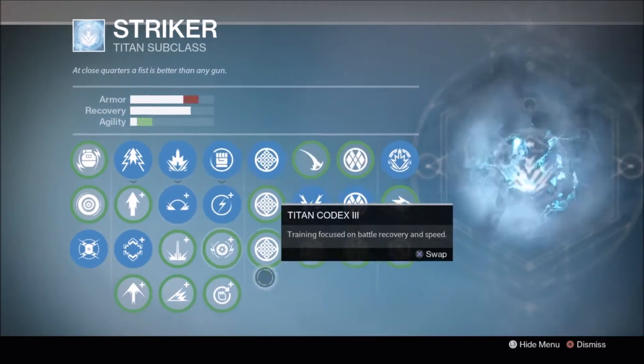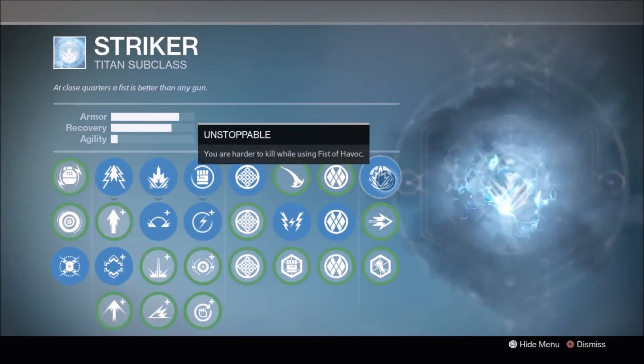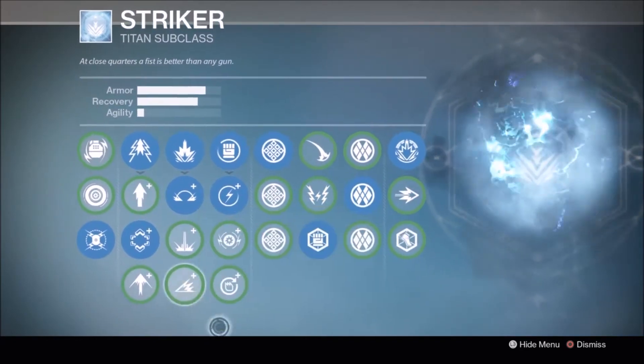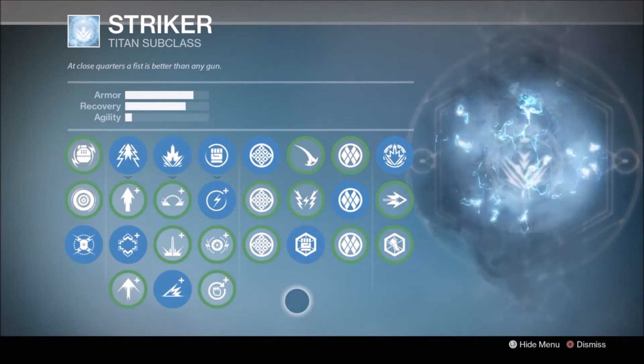It'll be up to preference, but I also like to use Unstoppable for Death From Above Fist of Havocs, since you are going to be exposed for a longer time. The viability of Death From Above will depend on how well you can judge the leap distance, how well you can maneuver, and how much damage you can soak up before dying.